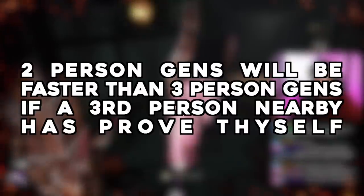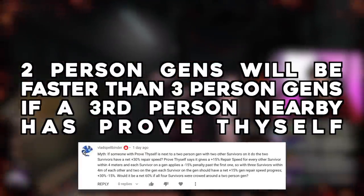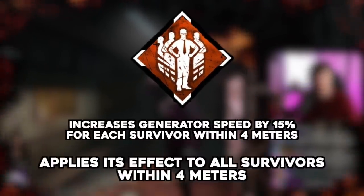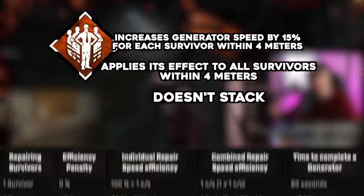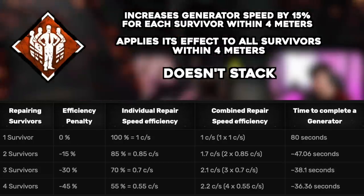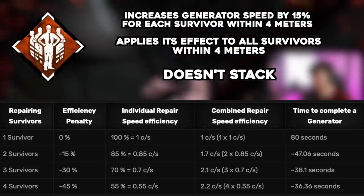And finally, two-person gens will be faster than three-person gens if a third person stands nearby with Prove Thyself but doesn't work on the generator. This one was submitted by Vlad Spellbinder. I know this wasn't quite what you were asking, but this is the way I interpreted it. Prove Thyself offers a 15% generator speed repair boost for each survivor within four meters of your location. It applies its effect to all other survivors within four meters but doesn't stack. This ability is really about counteracting the fact that you repair 15% slower for each survivor working on a generator with you. So what will happen when two survivors work on a generator with the third nearby but not repairing? You should gain the extra 15% speed boost without taking a penalty. The question is, will this be faster than having all three survivors work on the gen?